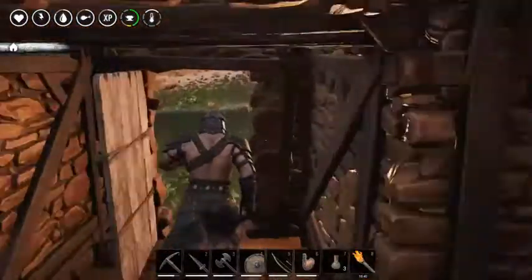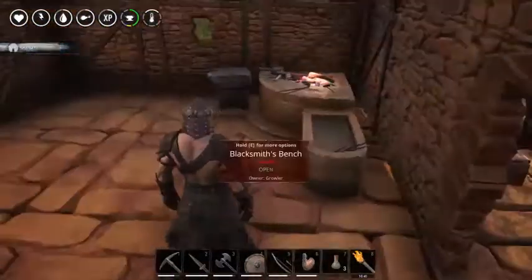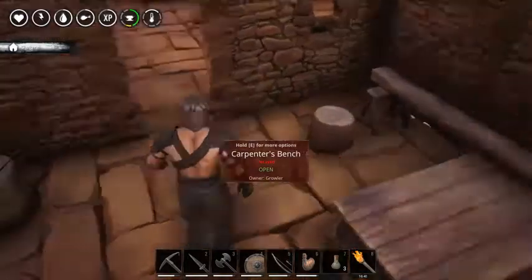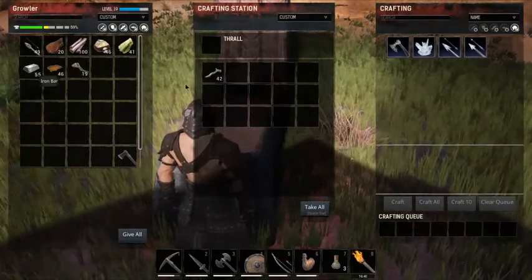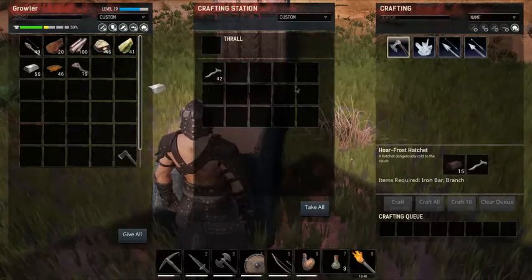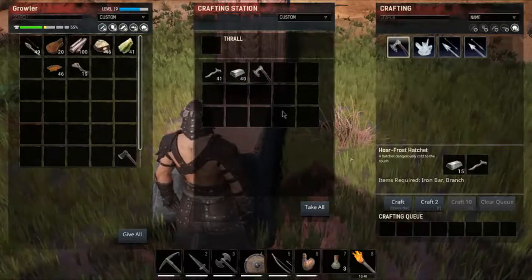I saw somebody else doing some building in Conan and they weren't raising their foundations up so they had grass sticking through their floor. Just raise it — raise it up! I need to change the run lock key because having it as num lock is just a bad idea for those of us used to using our number keypad. What do you mean it cannot be moved? That's iron bars. Let's just do it this way — craft it. This would have been a cheap hatchet we could have gotten earlier on had we wanted to.